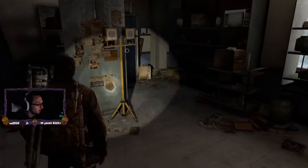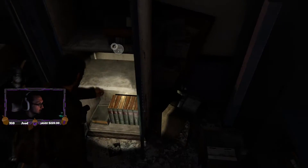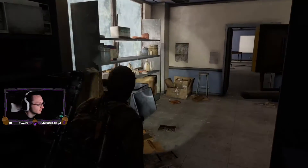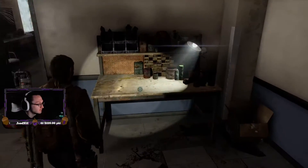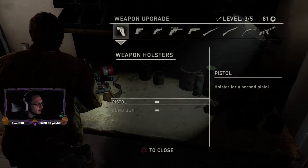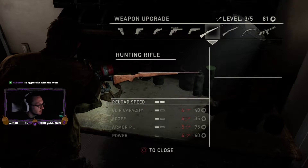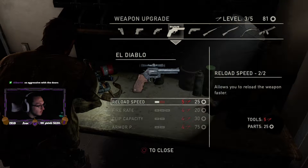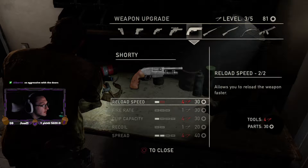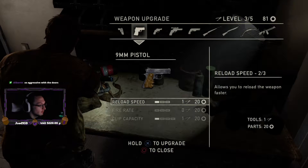Oh, workbench. I don't think I've gained any scrap to be able to upgrade anything. Oh okay, maybe I got some now. I got 81. So we can't do nothing here, here, here, or there — we can only upgrade the shorty or the nine millimeter.